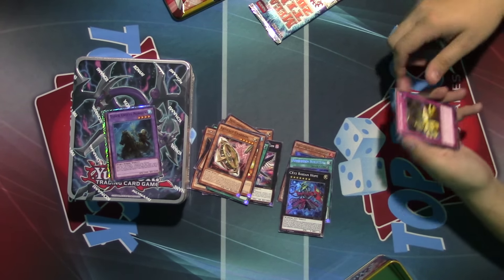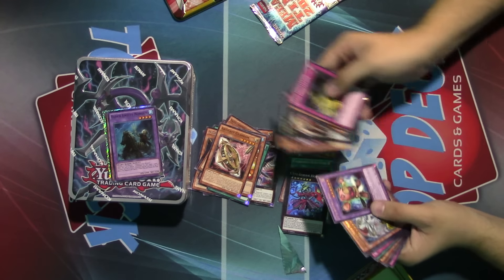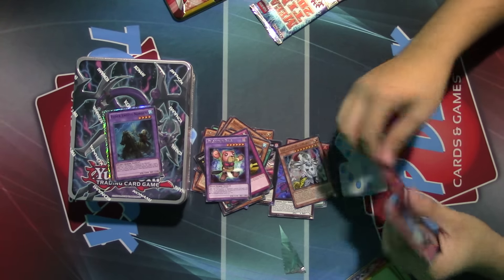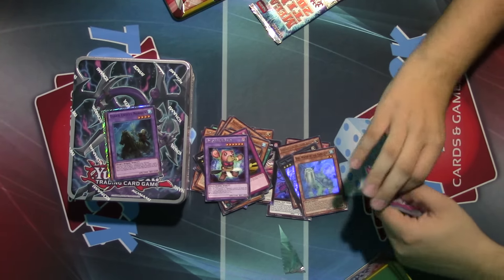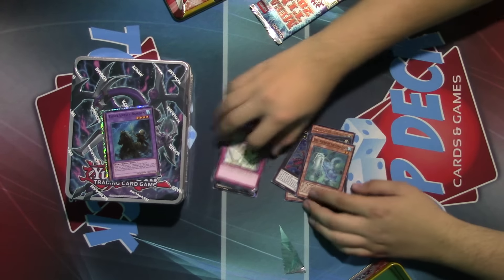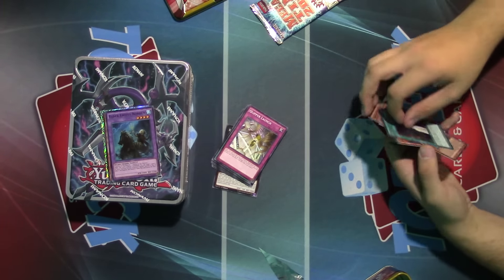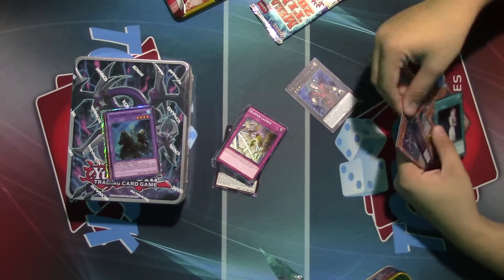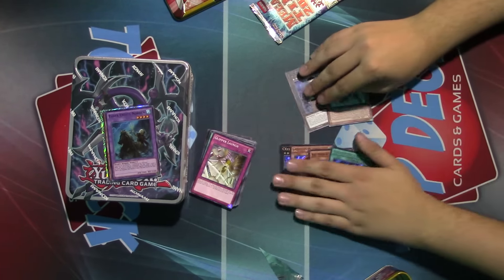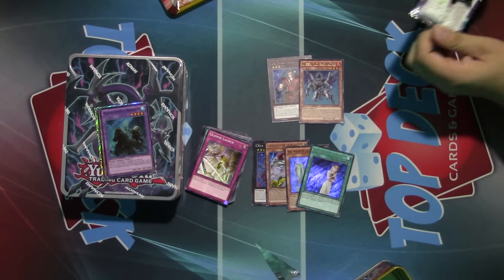Pretty sweet stuff. Definitely worth the value, especially if you're just looking for cards from the last year or so. I'm going to get into another pack. Ooh, Zaborg the Mega Monarch, Dante, and a Burning Abyss card. If you're looking to build Burning Abyss, this is a great opportunity — these Dantes are going to be much easier to get your hands on than the old ones. Already just out of one pack, I have a Harmadick and a Dante. That's just awesome.